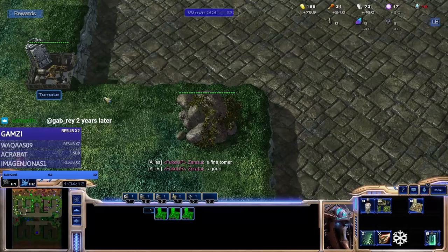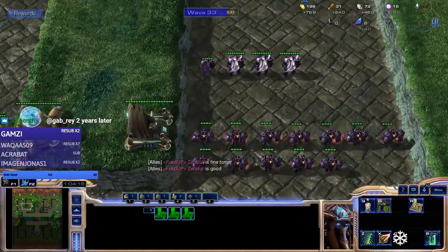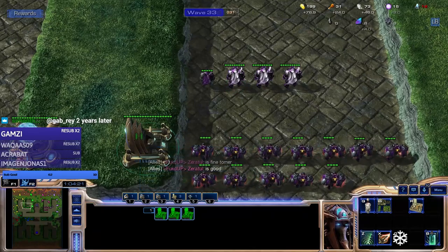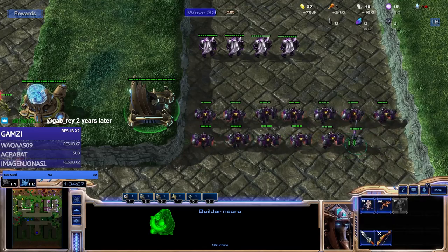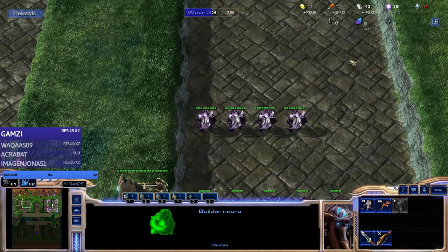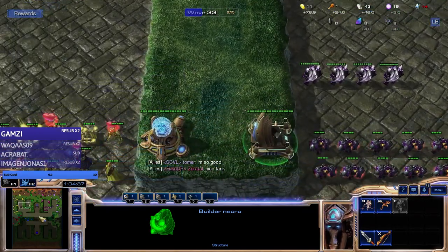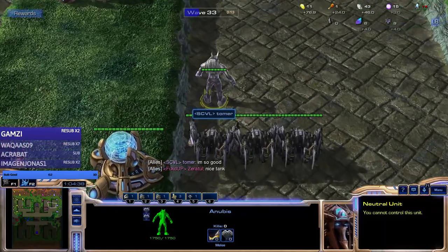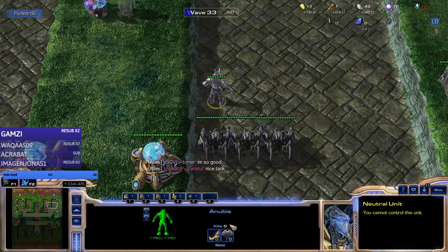We're doing fine. Saw a rock pop up - thought it was gonna be something nice. I'm gonna get more ghosts and more of everything. Oh, he got the Anubis - this is good! It's the strongest tanky unit. It has a shield that reduces everything by I think 50%, so that's really nice.